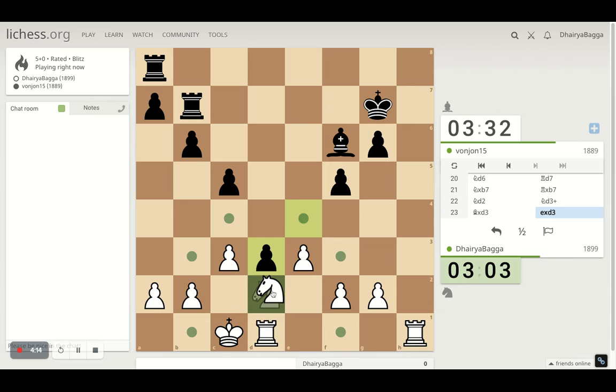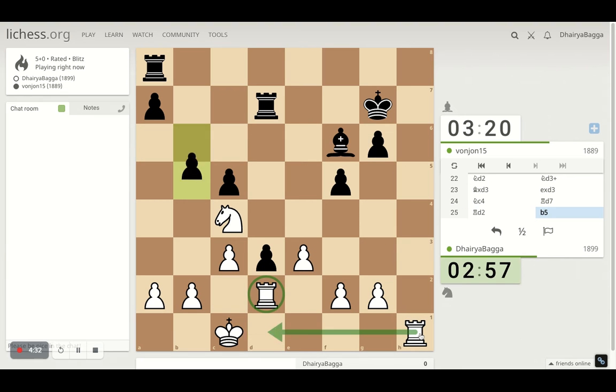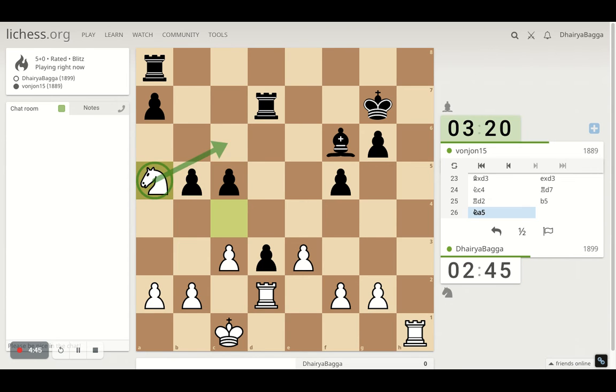The best move would be to go up, attack the pawn, not let him move pawn forward. I have this move coming next which he defends, and this as well. So I'll just double up here. Attacks the knight — knight goes here. Then maybe here or can come back as well. Both options there. So pretty okay with that.